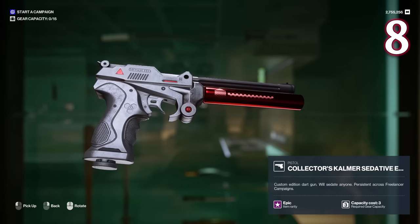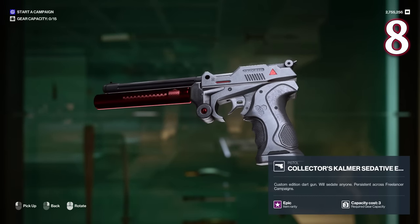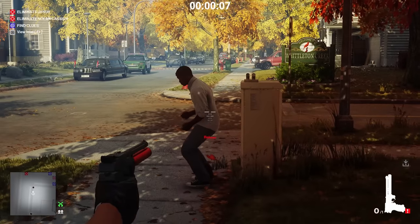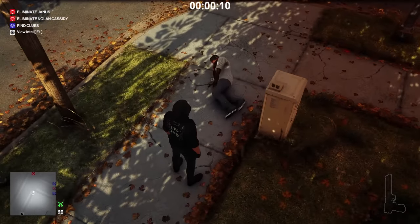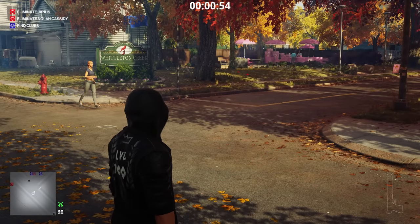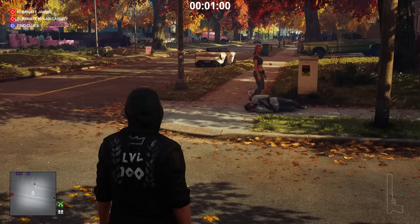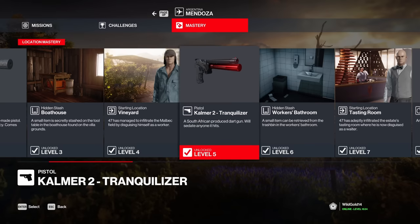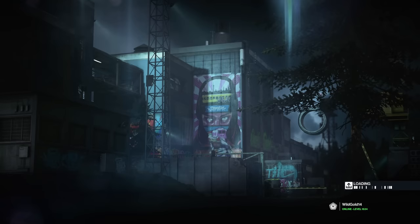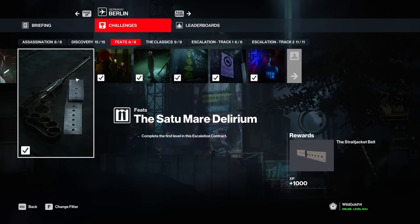Number 8, we have the tranquilizer. Such a useful tool, especially created around pacifying people and not worrying about hiding bodies while keeping silent assassin even if the bodies are found. From allowing you to take fast disguises to weapons and important tools, there's no shortage of things NPCs can carry. It allows you to get rid of annoying bodyguards in a moment's notice and it works great on Freelancer where you can shoot couriers to take free mercies. To unlock it in regular Hitman, head over to Mendoza and achieve mastery level 5, or if you have the deluxe escalation, just play the Satomere Delirium deluxe escalation and you unlock it instantly.